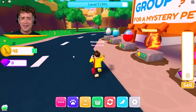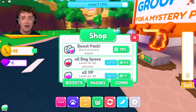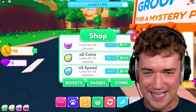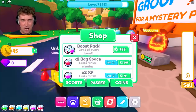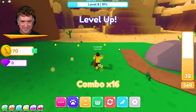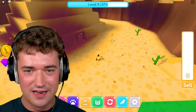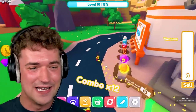We're not making a lot of money, so let's speed it up — I'll buy the boost pack, three of every single boost. Now let's use all the boosts: double range, double lock, double speed, double coins. Look at how fast we are and we can hold even more coins. We're leveling up quick.